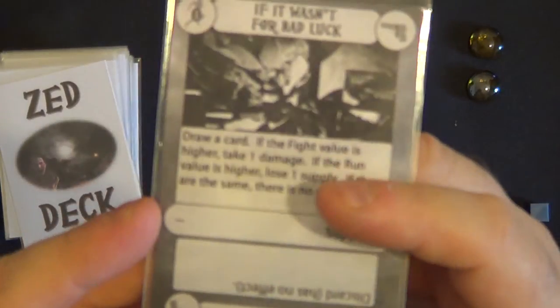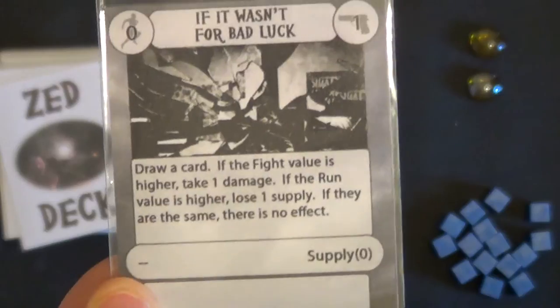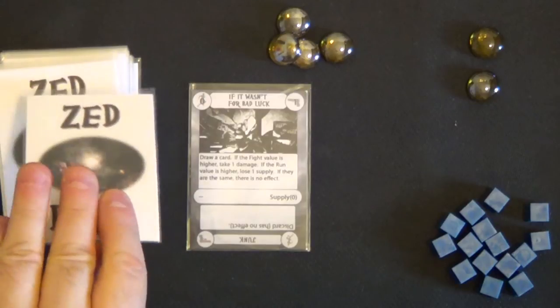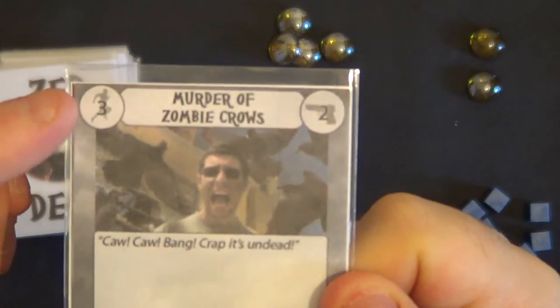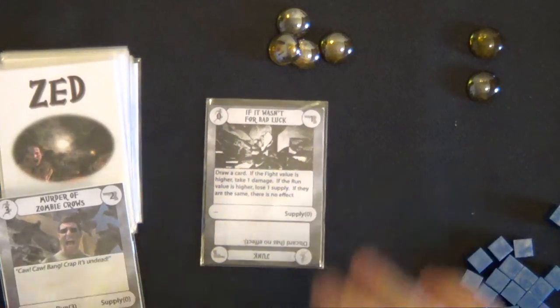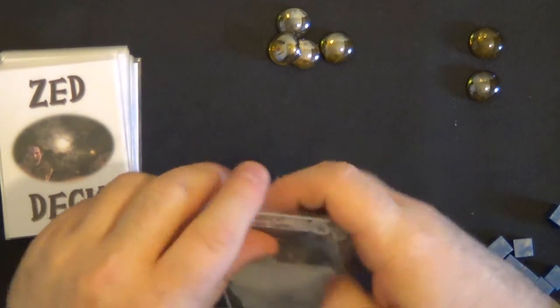So we turn over the next card. We have a double line, which means we are going to look at a different section. It says: draw a card, and if the fight value is higher take one damage; if the run value is higher lose one supply; if they are the same there is no effect. So we draw a card and look at the two values in the top. The run value of three is higher than the fight value. It says if the run value is higher, lose one supply — but I don't have any supplies to lose, so there's nothing I can do.